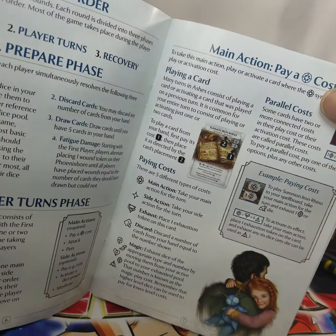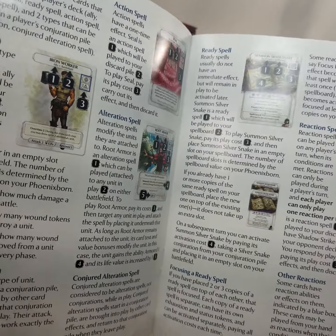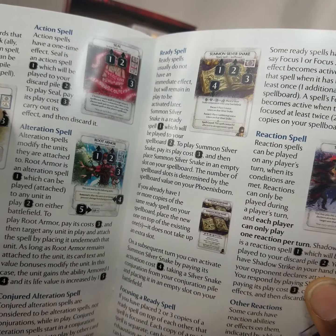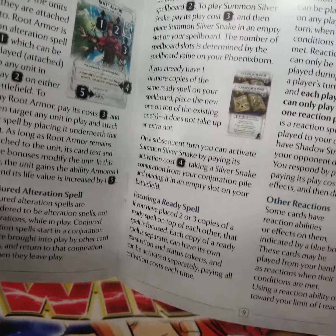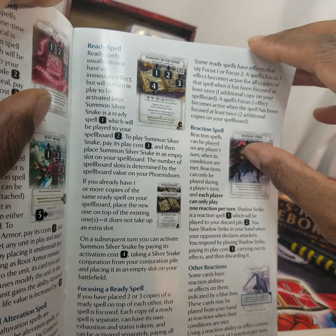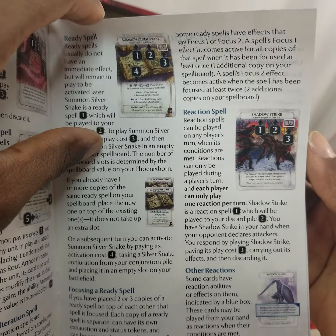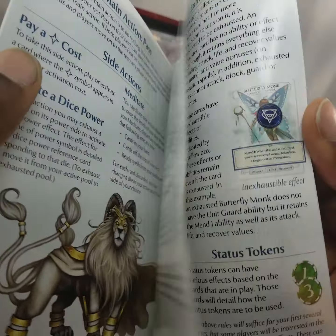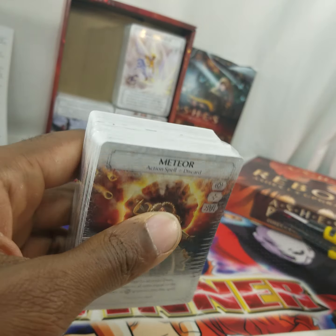Round order, main action, pay cost, card types. Card types: allies, conjurations or units, action spell, alteration spell — I'm sure those are like enchantments — conjure alteration spell, ready spell. There's some spells that just stay on the board. Reaction spell, other reactions. Attack phase, all this. But rulebook — you can look at it later. Let's just open these cards.